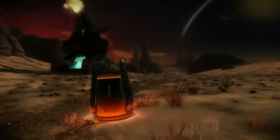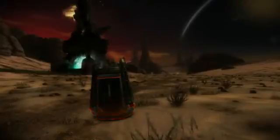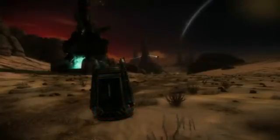When you first join a multiplayer game, you will spawn in by dropping down in a pod. Someone get me out of here! In order to get out of your pod, press square or wait a few seconds.